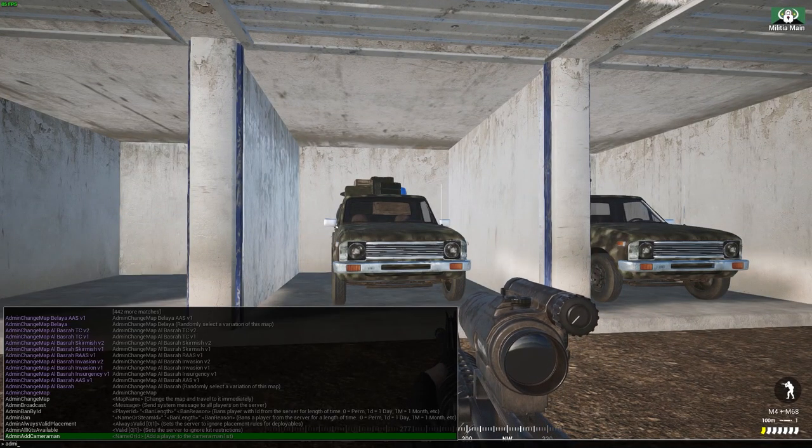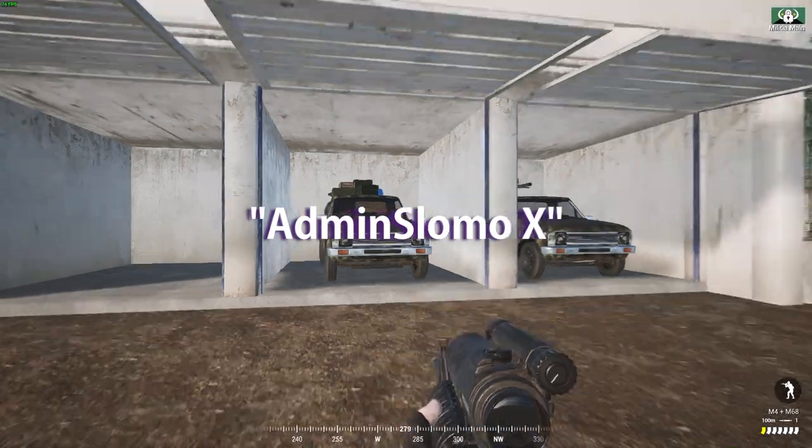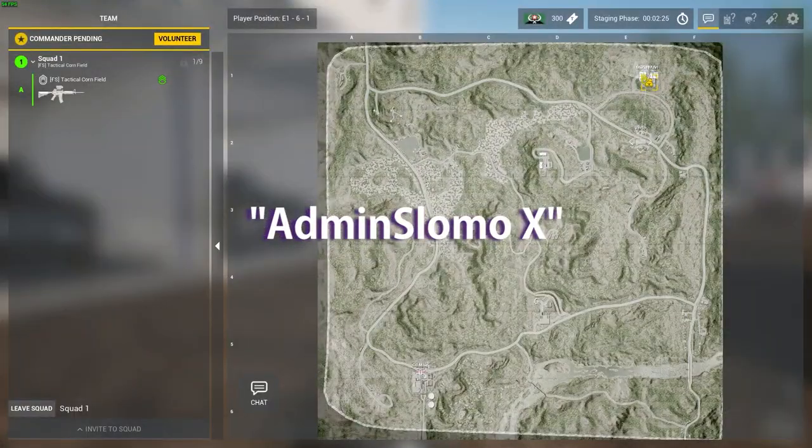Alright, so now we're here. We have to wait at main for the timer to go down, but even though you can't see it, there is a command which will speed up time: Admin slow-mo 10. I just did 10 because I want to speed up pretty fast.